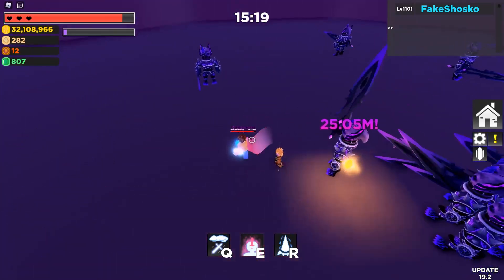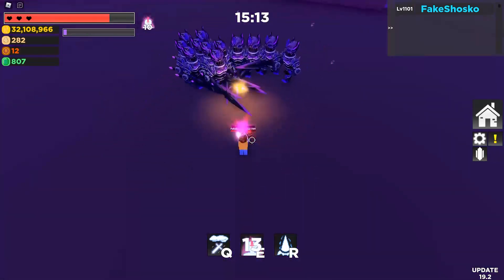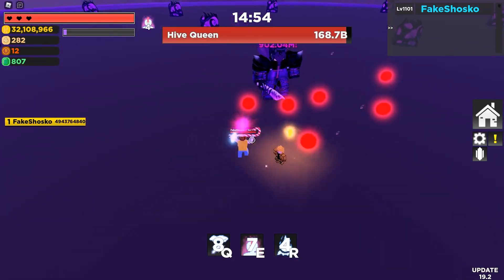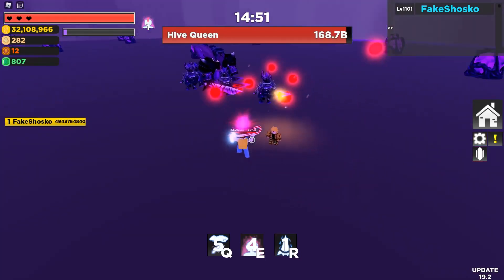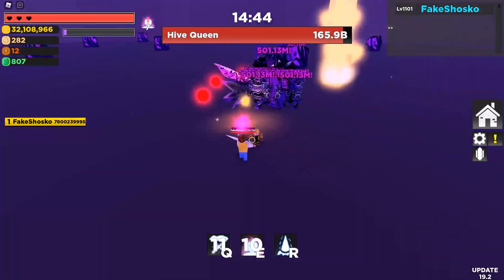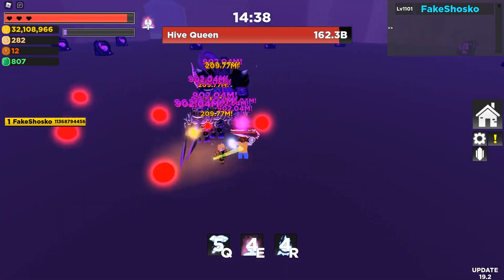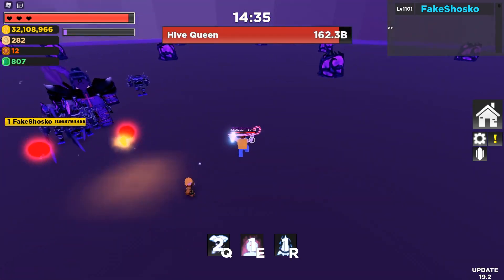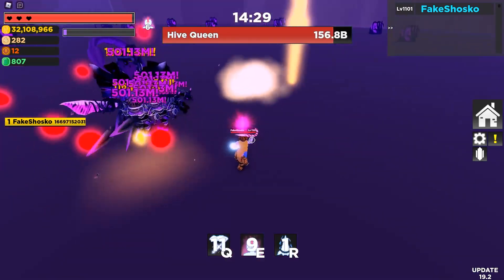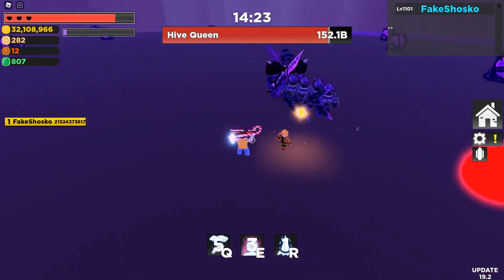All right so now that we're on normal this should be very very quick — we should just breeze on by. Let's do that and then this, then that should pop the egg. Awesome. So 171 billion is still quite a bit of health, but if need be we can respawn. If you happen to skip ahead in this video and you're like 'Shasko, you're on normal and why aren't you using havoc' — it's because of that stupid game-breaking havoc bug. In the two years of playing this game I've never seen that happen once, and then on the day I actually need havoc to work the game just decides you can't use it.